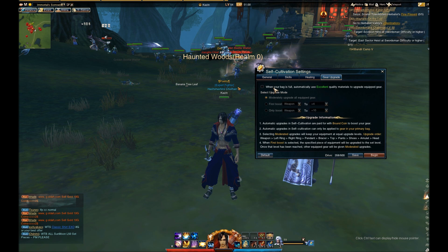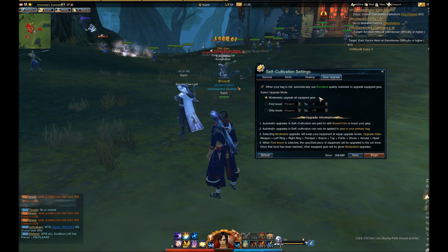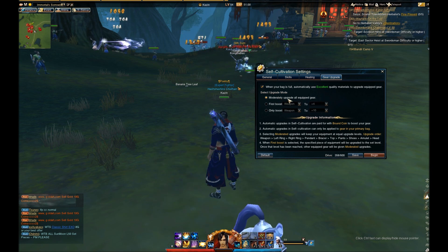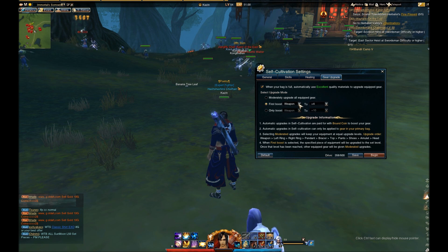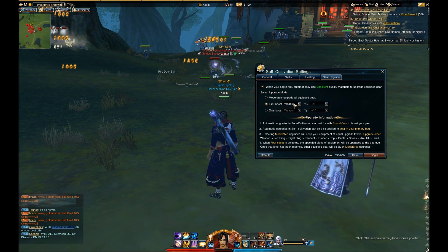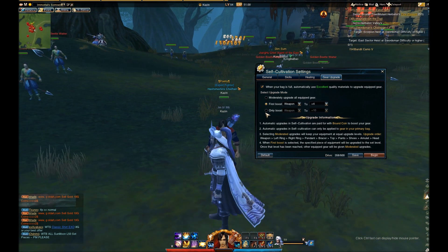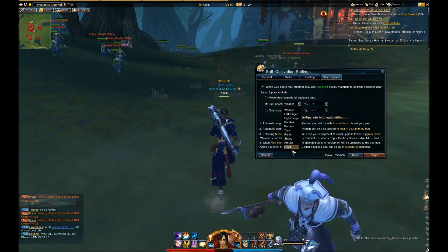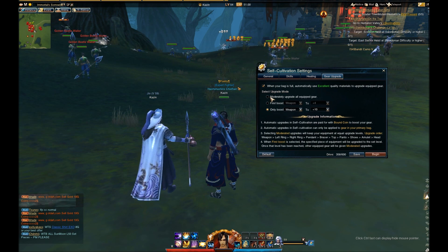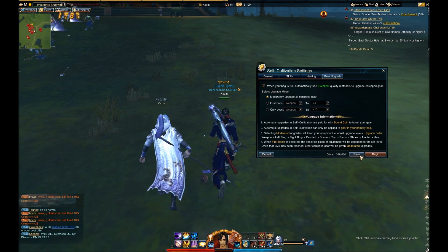The next tab is gear upgrade. Basically, if you have this selected and your bag gets full, it will automatically use gear in your inventory — mostly greens — to upgrade your equipment. You can have it set to moderately upgrade all equipped gear, or set it to only upgrade your weapon first, or both. You can even set it to what upgrade level you want, like plus 10 or plus 4. I just keep it on moderate because I generally want to upgrade all my gear at the same time, but you might have a different preference.